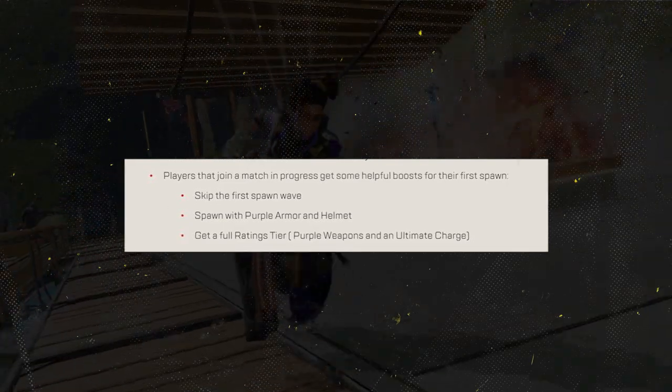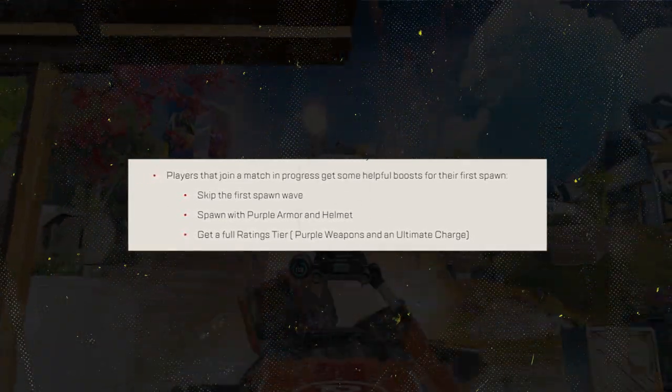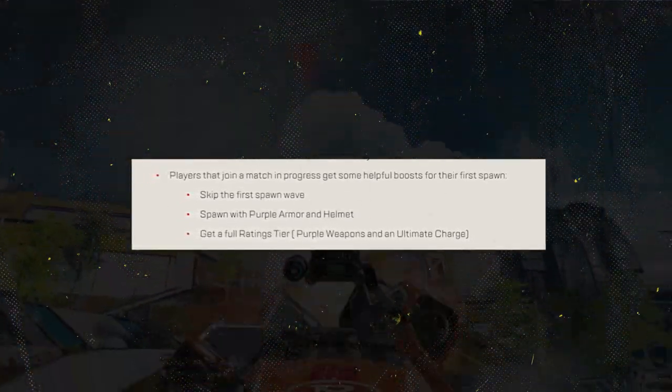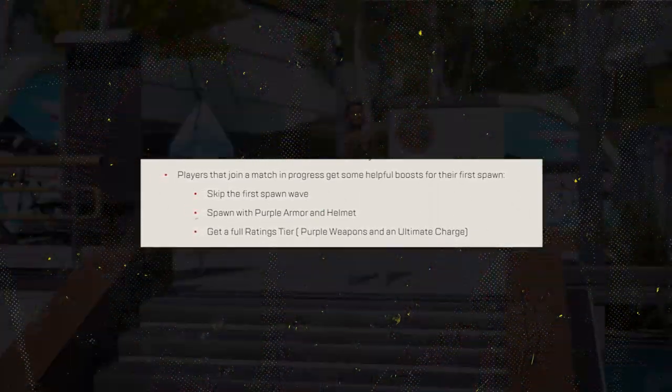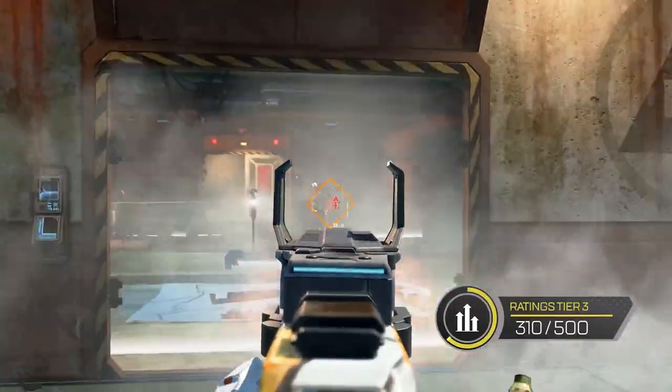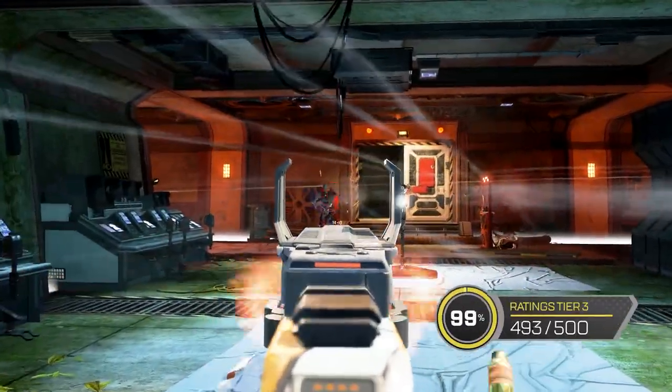Respawn also wants to make it a little easier for players who join a match in progress. Players will be able to skip the first spawn wave, spawn with purple armor and helmet, and get a full ratings tier of purple weapons and an ultimate charge.